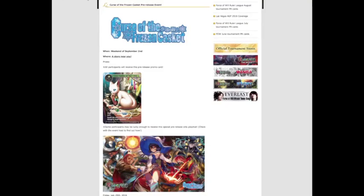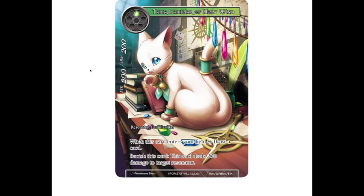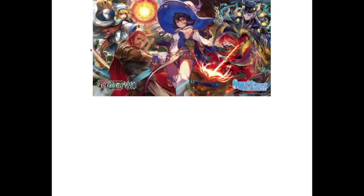Pre-release information: the promo for pre-release this time is Tama, the Familiar of Holy Wind. She is pretty similar to Familiar of Holy Wind — one green, 2/2. Just like before, when this card enters your field, draw a card. You can also banish this card and it deals 200 damage to target resonator, but it's free — it doesn't have the pay-green cost that Familiar used to have, just 100 less damage. I think it's cool that Tama is coming back in a slightly more balanced version. The pre-release playmat features the five rulers of Curse of the Frozen Casket.